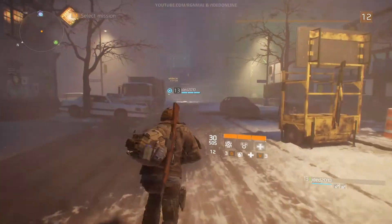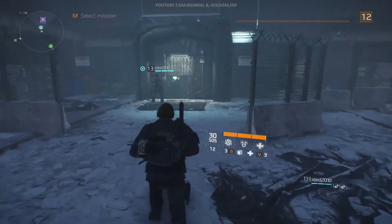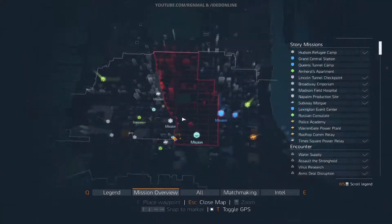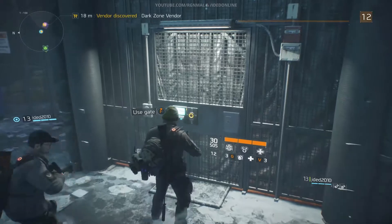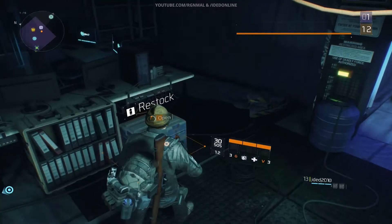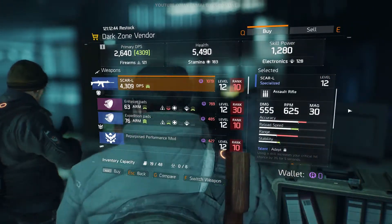Alright, we're by the Dark Zone door. Before we jump in, let's show people where this is and what the precursor is. I believe it's the Subway Morgue mission that first highlights it to you, but I don't think there's a specific unlock quest - it's just something you can discover and go in at any stage, but whether you survive is a totally different factor. There's a safe zone right before you go in where you can restock, so make sure you have full ammo for everything, kitted to the nines.